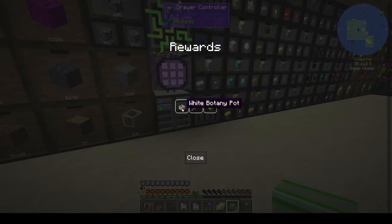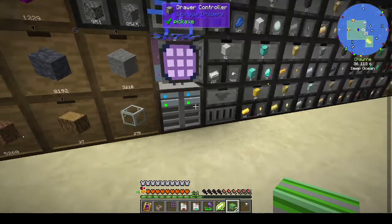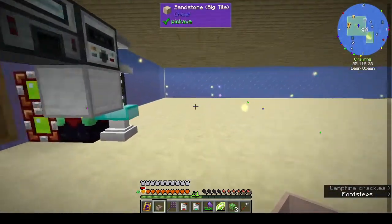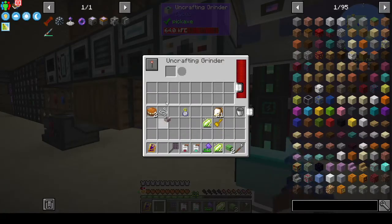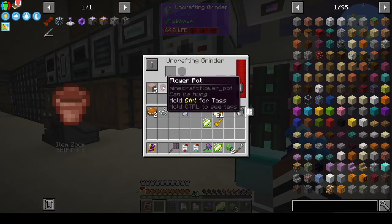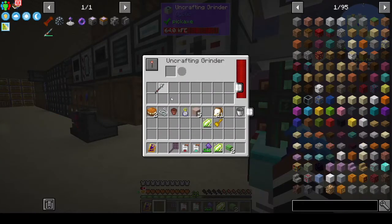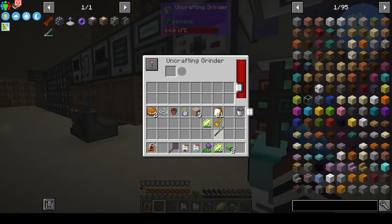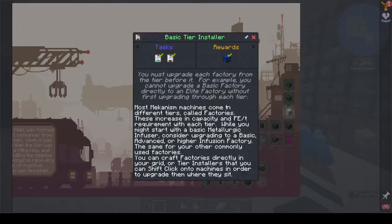We get a loot reward for that: Dense Cable, Envar Warhammer, and a White Botany Pot. Can we uncraft the Botany Pots? Yes — we can uncraft this one. Armor Piercing and Two-Handed enchantments — that's okay. Right, so we've done that.